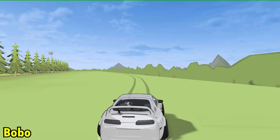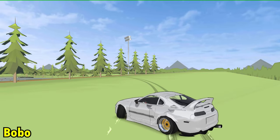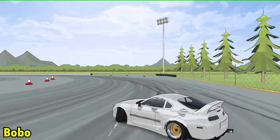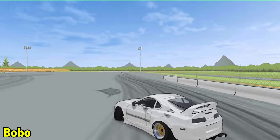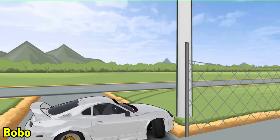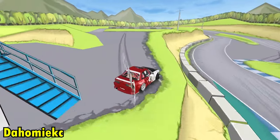Next we got Bobo driving a white Supra. I never saw a Supra with this kind of rims — I think these rims would fit on a BMW E30, not on a Supra, but still it's not that bad. He's doing a very small and smooth jump 360, then proceeding to drift, and then look at that 360 going between the fences. This was so claustrophobic.